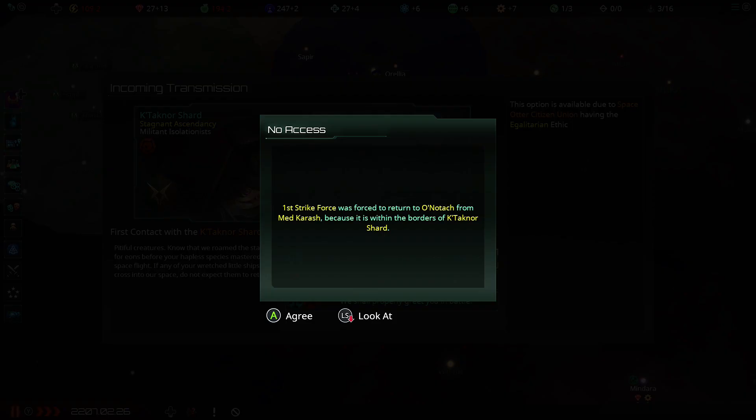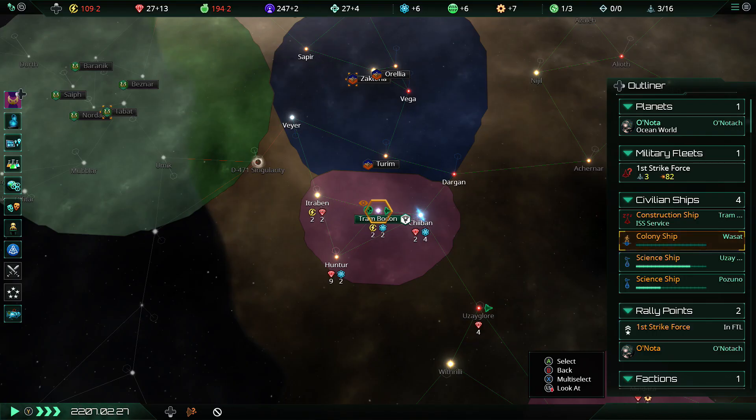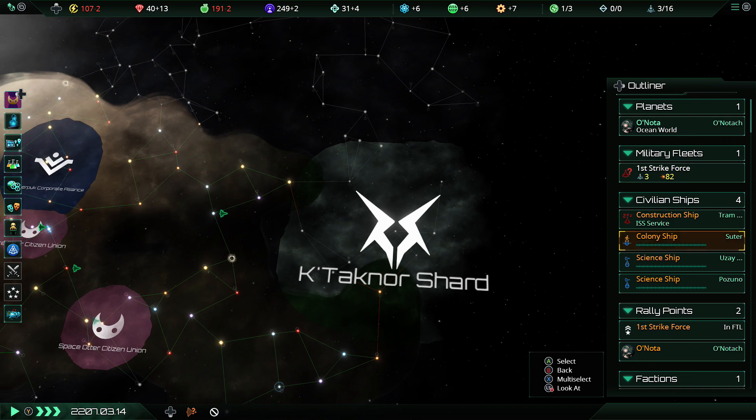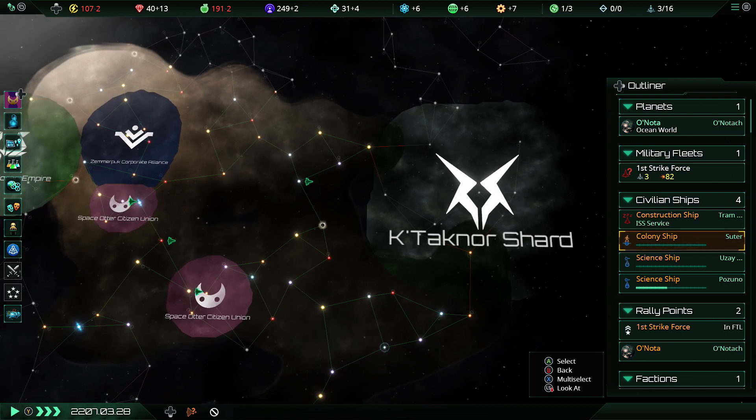Also I seem to have run into something out there — ooh, I've run into a Stagnant Ascendancy. Hello there, fallen empire. Respect your authority or us — oh, don't say that, no, definitely don't say that. Just say like hi. So apparently one of our neighbors is a xenophobe fallen empire, which is always flipping good news when that happens.